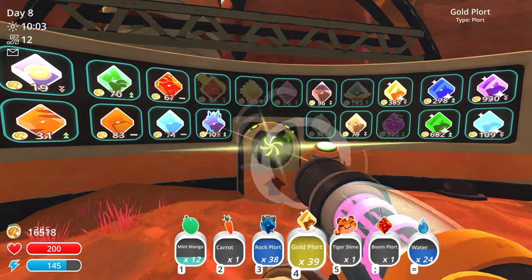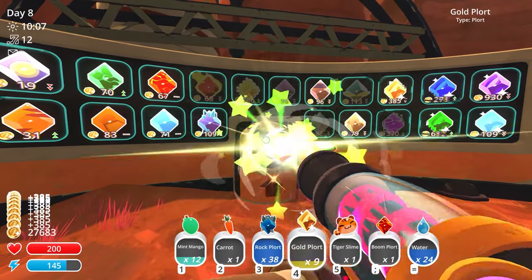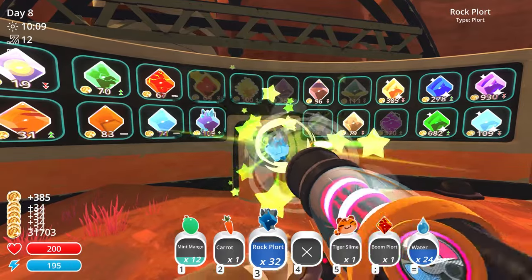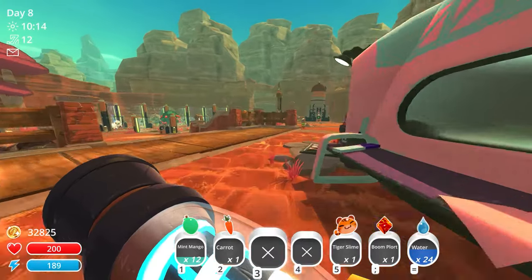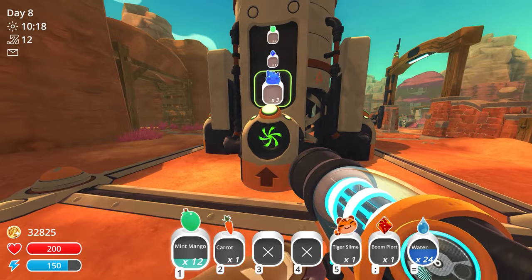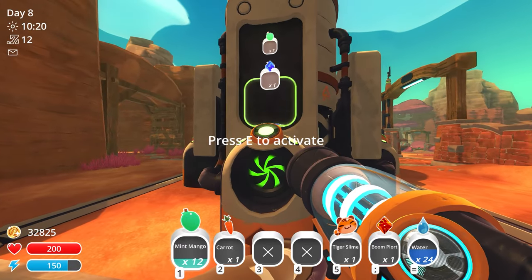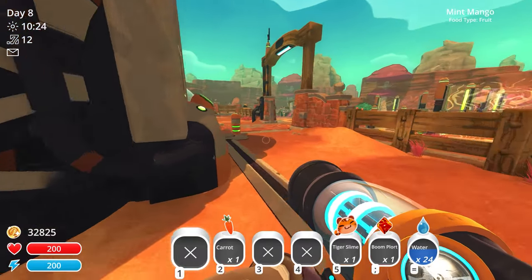Let me put the extra mint mangoes in storage. Maybe I can take a couple to the moss blanket since honey slimes like them - though I'll be able to find mint mangoes in the moss blanket anyway so I might not really need them. Time to actually head out.